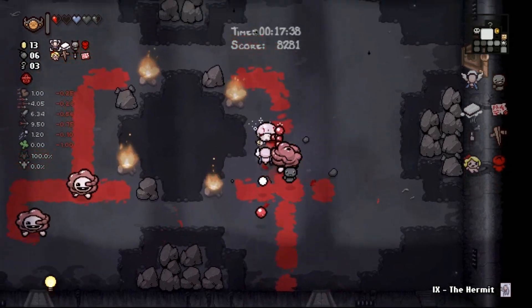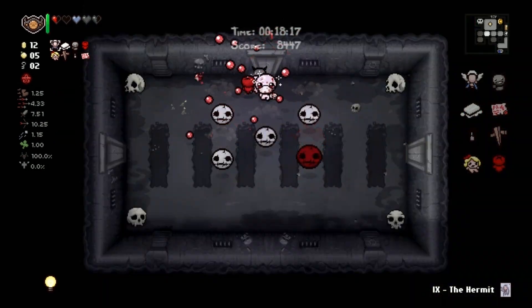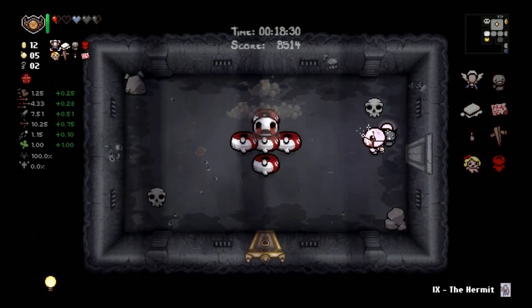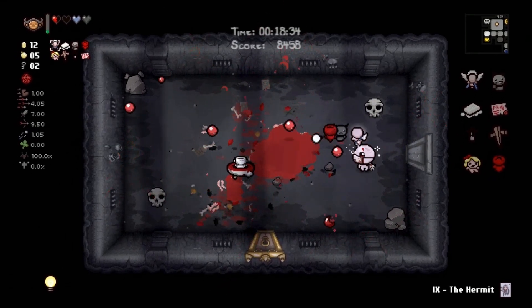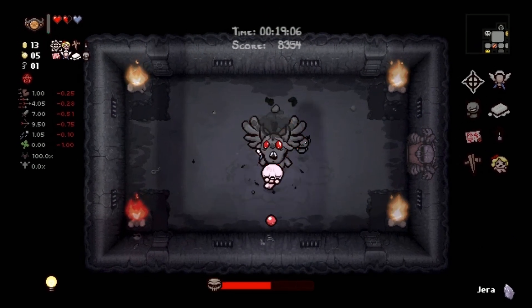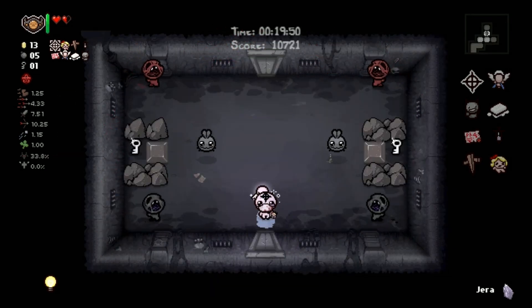Gurglings - you can slam them. We saw you can slam Polycephalus - boom, take that Gurglings. These guys, they got their masks on, it's not going to help, they're dead. These guys with the creep - okay, that guy jumped right after I did so he landed on me and I got hit, that's unfortunate. But Fallen though - boom, you better believe he's body slammed. Then I missed him with that charge, so that's unfortunate.